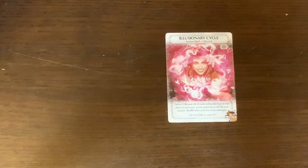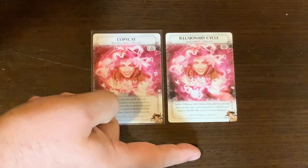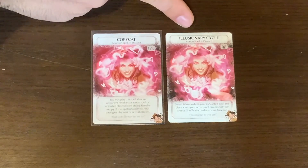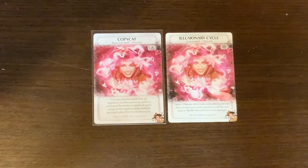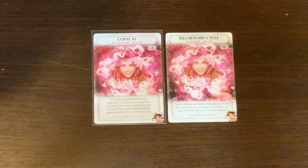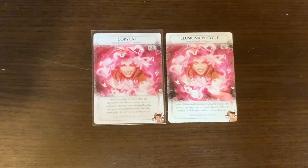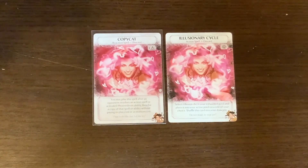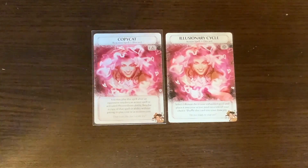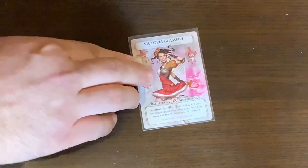The last card had a title change — it used to be called Illusionary Cycle, now it's called Copycat. The old version was an action spell with a main action cost. The old ability: select one illusion die in your exhausted pool and place it into your active pool on a side of your choice, then shuffle this card into your draw pile. The new version is a reaction spell with just a basic magic cost: you may play this spell after an opponent resolves an action spell or activated Phoenix Born ability — resolve a copy of that spell or ability without paying its play cost or activation cost.